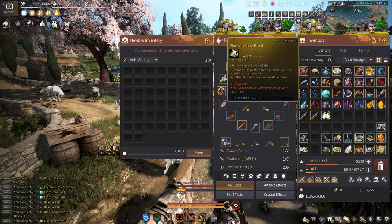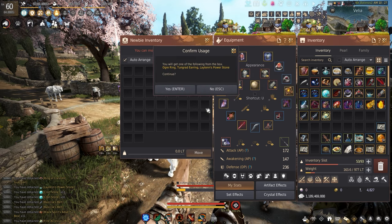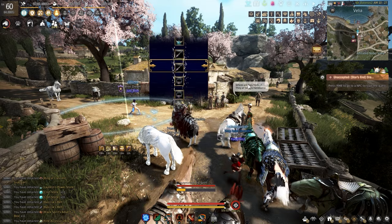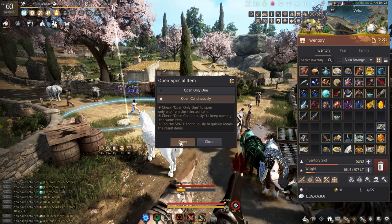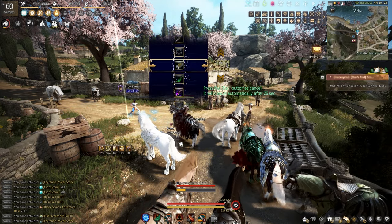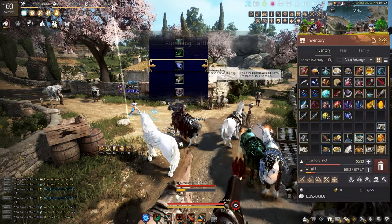First off, we're going to start with the fine accessory box, which can give us an Ogre Ring, Tungred Earring, or a Leighton. I want anything but the Tungred — and we got a Leighton. Now these boxes are not guaranteed to give you an accessory, so I'm just going to spam click them all and cross our fingers.